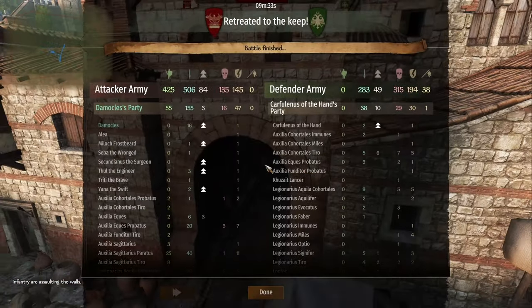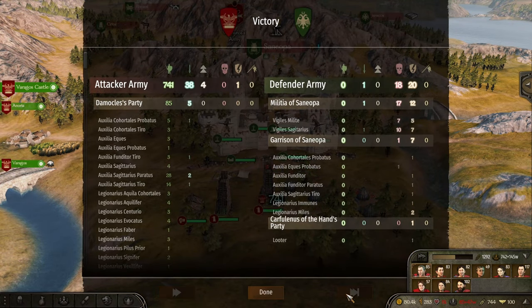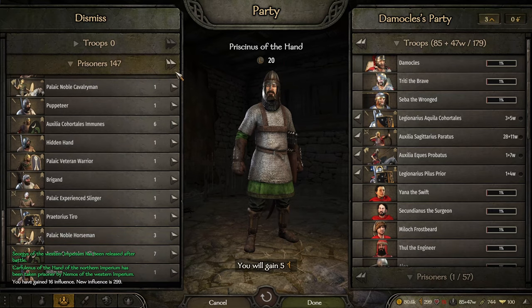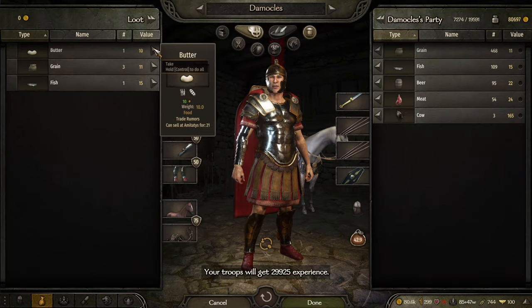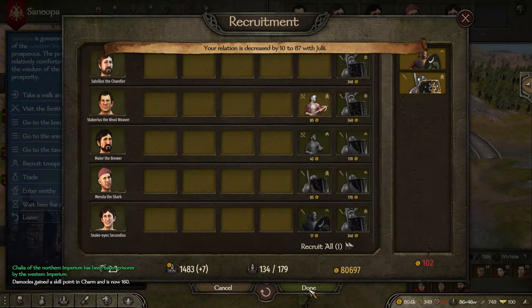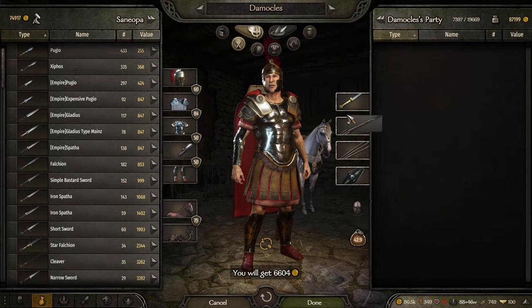Hopefully, since I have a shitload of influence, I can actually get this for myself. Did anyone die? I hope not. Get the horses and get the food. Let's grab all this to sell. Show mercy. There we go. Let's sell off all the prisoners and all the stuff we got. Get this for myself.